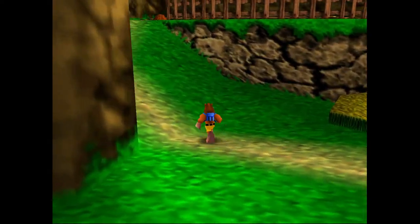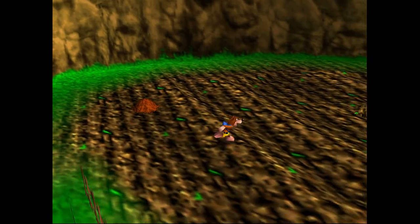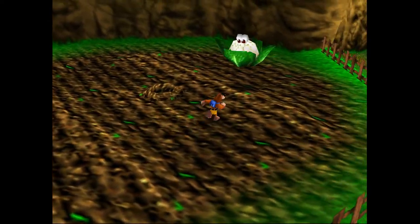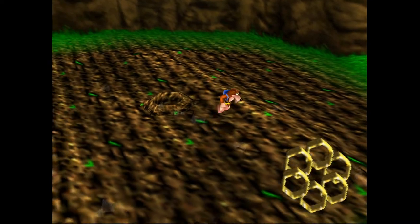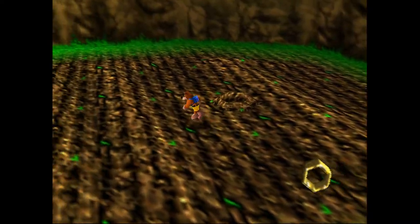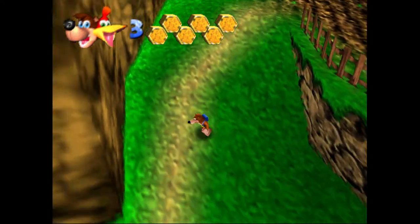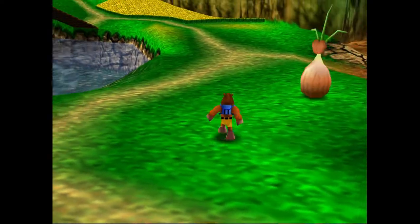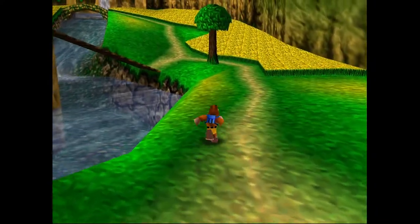And wrapping around over here now, our sixth and final empty honeycomb piece on Spiral Mountain will be inside this floating cauliflower guy. Delicious. And there we go. Definitely going to be the easiest extra hit point we'll be getting in our series, I think. The rest of the empty honeycomb pieces are going to be hidden away quite a bit better and a little bit more complicated to pick up.